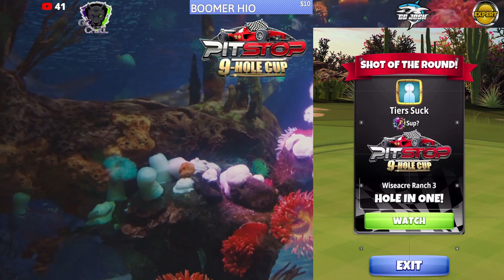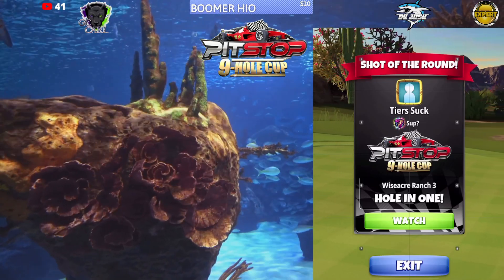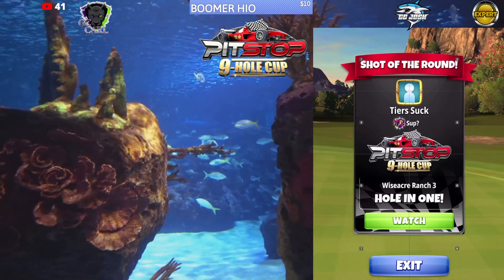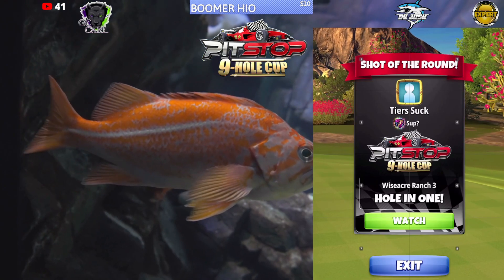Welcome back to the Pit Stop Tournament, Expert Division, qualifying round hole number five. Here we're going to be playing a rock rough bump, setting up at P2 min with our rock.